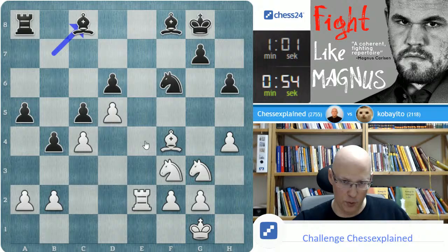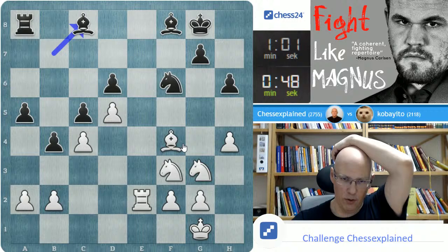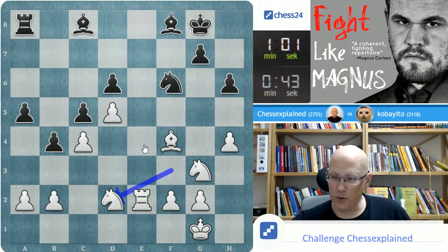Now let's see what's going on here — I have to focus on that game. I want a pawn and the position looks good, but it still has to be converted into a full point. Bishop A6 might be the thing.